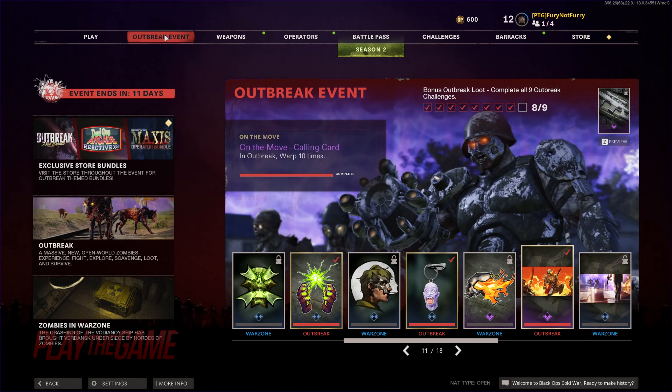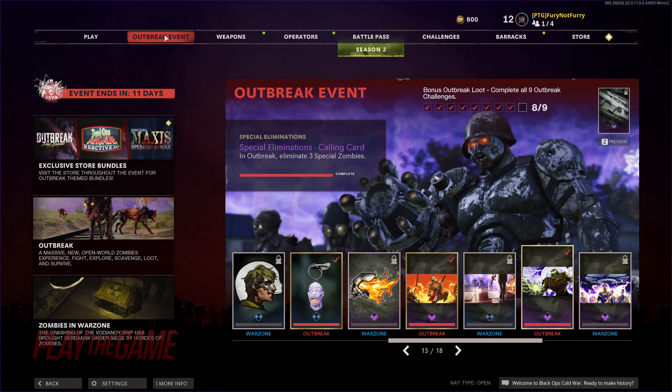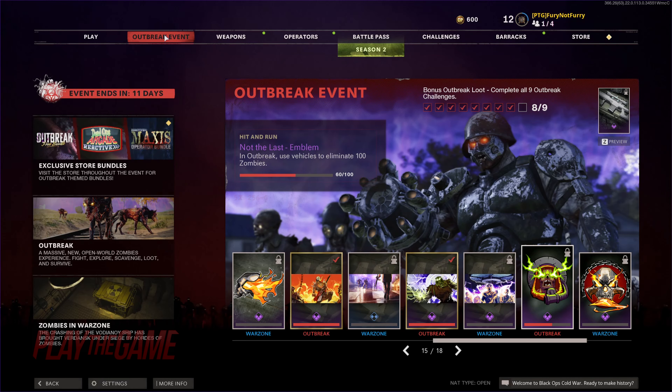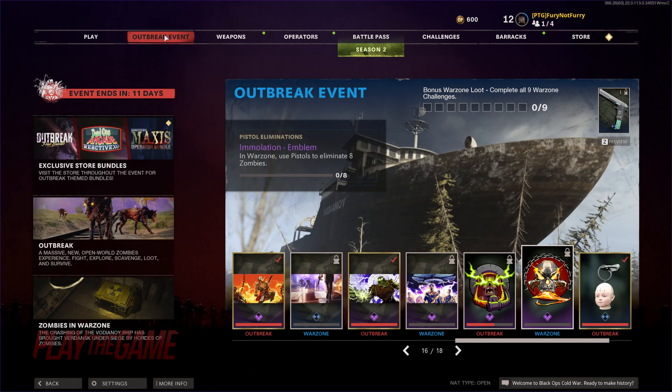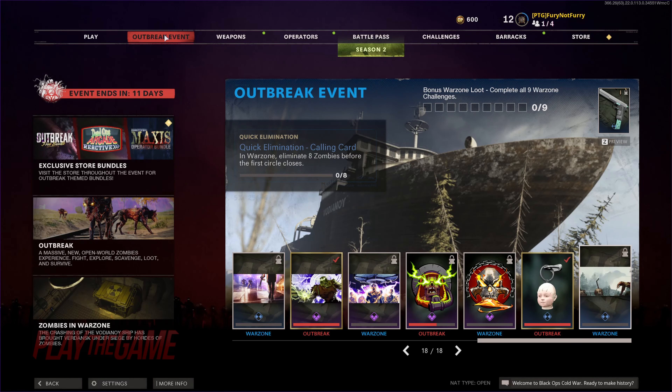The On the Move calling card in Outbreak requires warping 10 times. The Shotgun Eliminations calling card requires using shotguns to eliminate 8 zombies. The Special Eliminations calling card requires killing 3 special zombies in Outbreak. In Warzone, rapidly kill 2 or more zombies 2 times for the 1-2 Punch calling card. The Not the Last Emblem requires using vehicles to eliminate 100 zombies in Outbreak. The Immolation Emblem in Warzone requires using pistols to eliminate 8 zombies. The Stitch Together Charm requires completing 10 separate objectives in Outbreak. And finally, the Quick Elimination calling card for killing 8 zombies before the first circle closes.